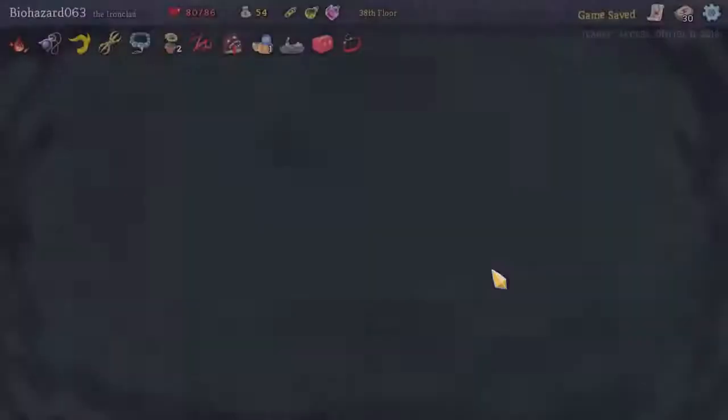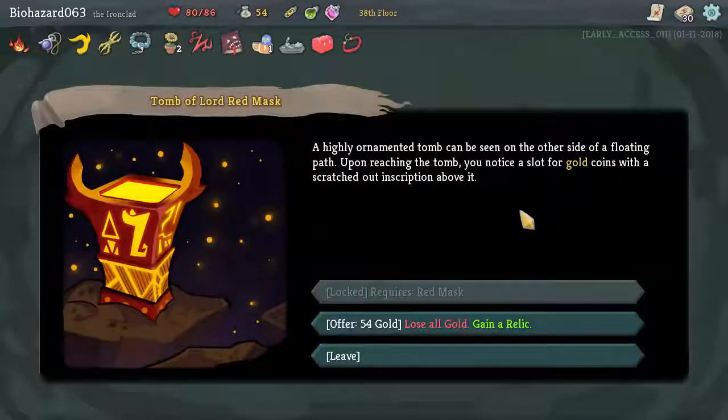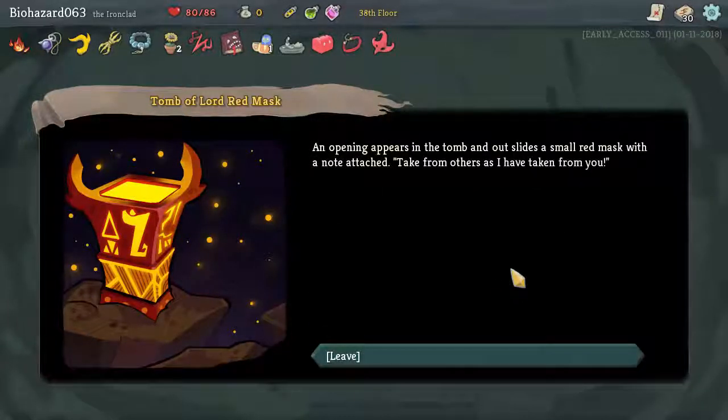Let's leave. It's these question marks. A highly ornamented tomb can be seen on the other side. Floating path — upon reaching the tomb, you notice a lot of gold coins scratched on a description above it. Sure, we only have 54. An opening appears in the tomb and out slides a small red mask.